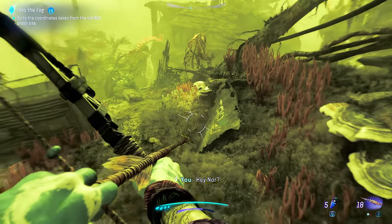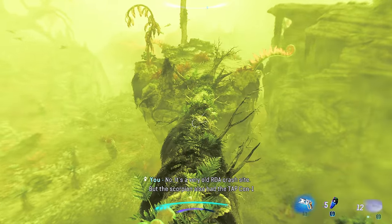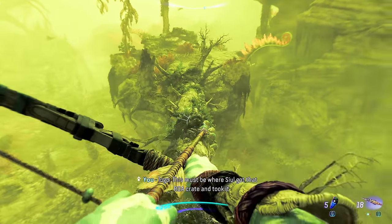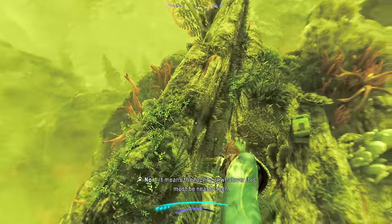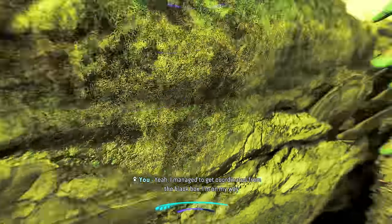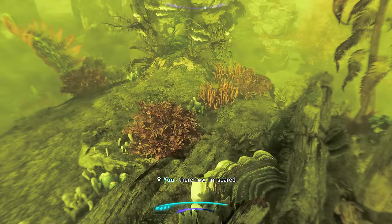Did you find Topcon One? No, it's a very old RDA crash site, but the scorpion also had the Topcon One logo. This must be where Sewell got that RDA crate and took it back to his workshop. It means the facility or whatever it is must be nearby then. You have to find it. I managed to get coordinates from the black box — I'm on my way there now.